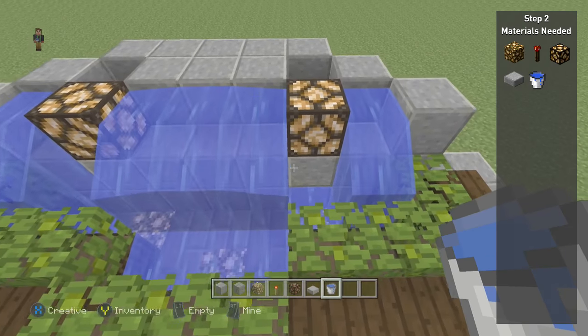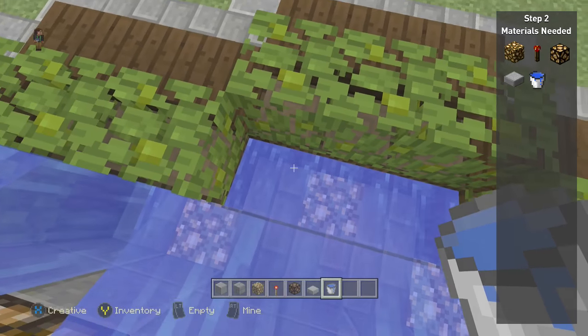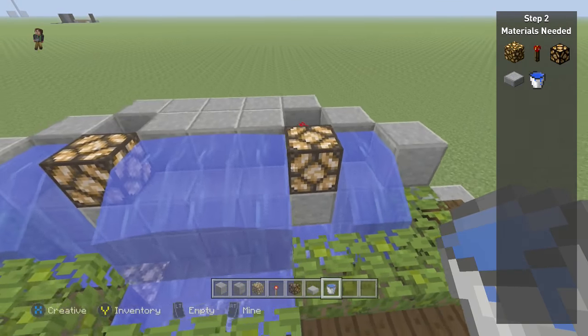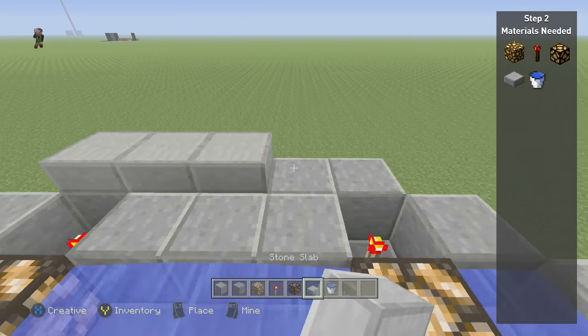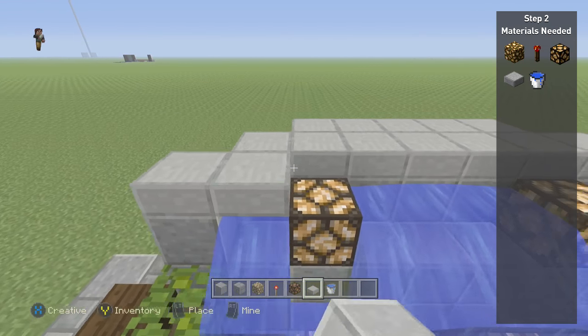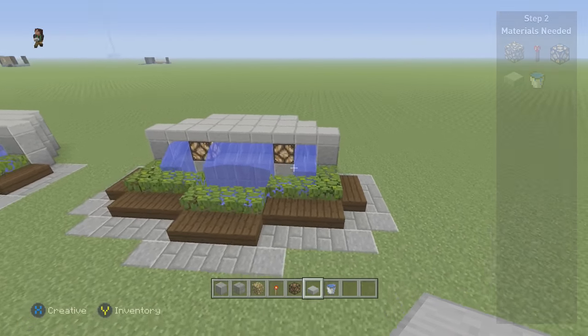The redstone lamps look a little bit nicer, so that's why I have them on top. You need redstone torches to power them, and that's why the polished andesite in the back sticks out a bit — it has to hide the redstone torches. Then add your water, and once done, take some stone slabs and completely cover the top.